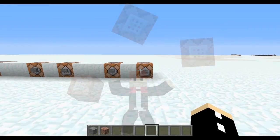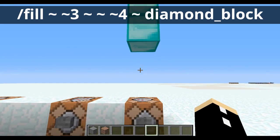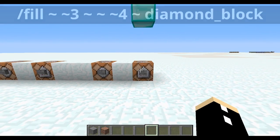Let's explain the execute command. This is a fill command that we're all familiar with — it's going to summon two diamond blocks three and four blocks above the command block.